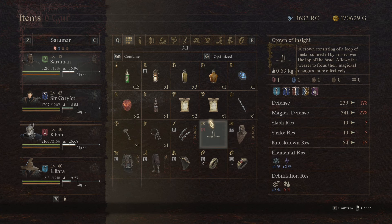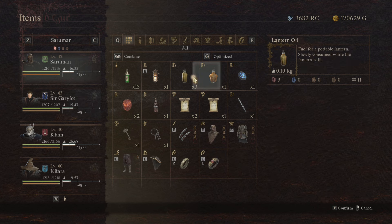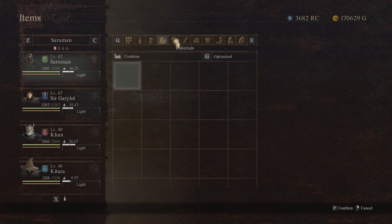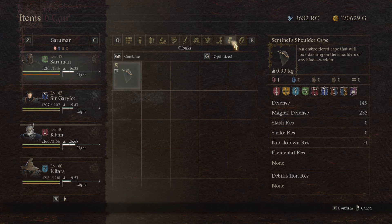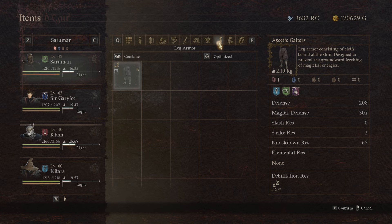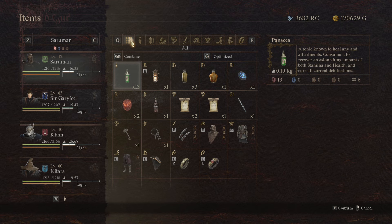Once you get rid of those hired pawns and hire new ones, the stuff they're carrying will just transfer over to your storage box, which you can access at different inns in all the towns in Dragon's Dogma 2. This is awesome because you can just dump items onto your pawns to equalize the amount of loot you're carrying. I would also highly suggest offloading weapons and armor you're not using — the ones with the little square box with a slash through them — since weapons and armor weigh the most in this game.